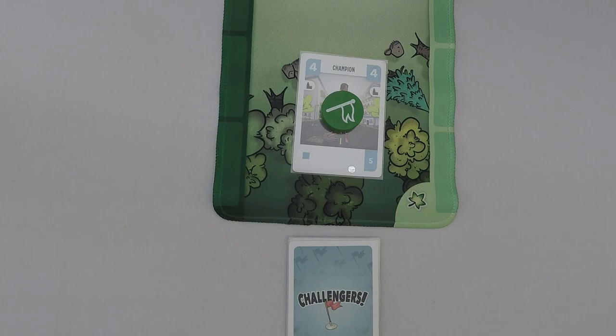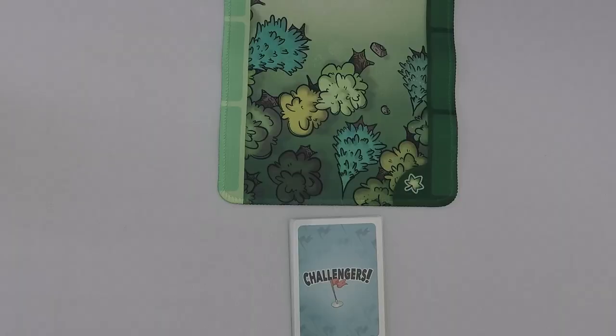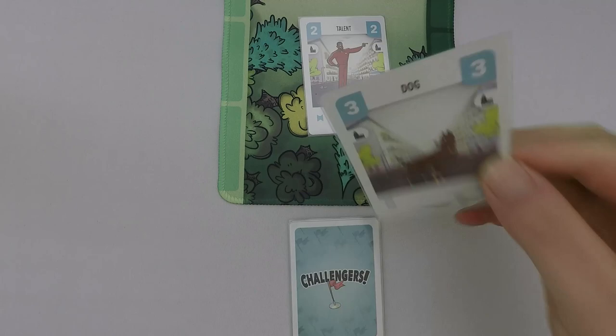The start player flips over the top card of their deck and gives that card the flag — they are now in flag possession. The other player will now attack until they control the flag. When your opponent has the flag, you are on the attack. They reveal cards one at a time until their attack power is higher than their opponent's flag possession power. As soon as it's higher, they stop revealing cards.